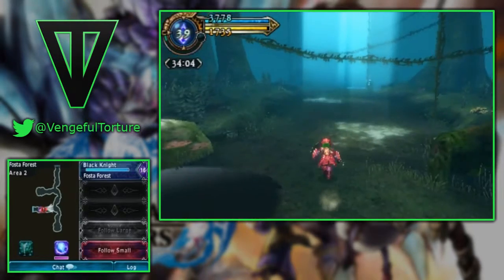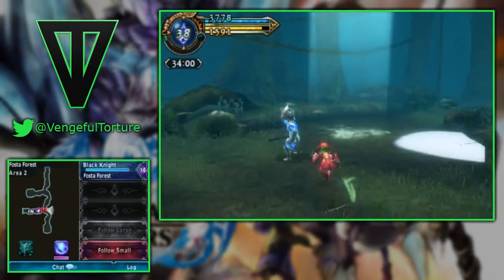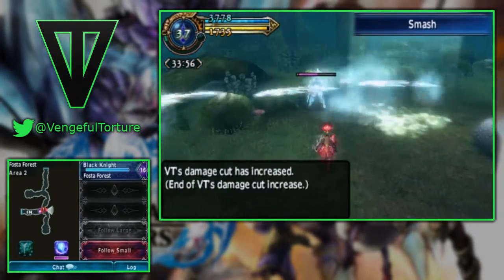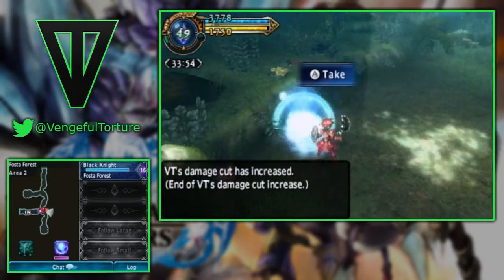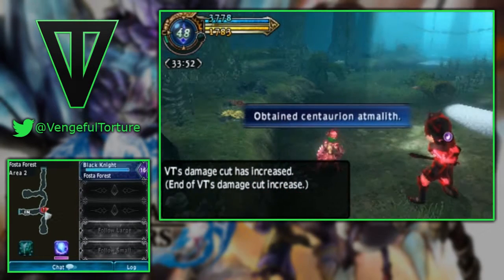The first thing you need to know is exactly how to get monster companions, and this is pretty simple. Head out on any quest or simply explore and kill a lot of the monster you want. A random, slightly low percentage item will eventually drop. It's easily recognizable because your character will do a special animation, and you will now be the proud owner of an Atmelith.